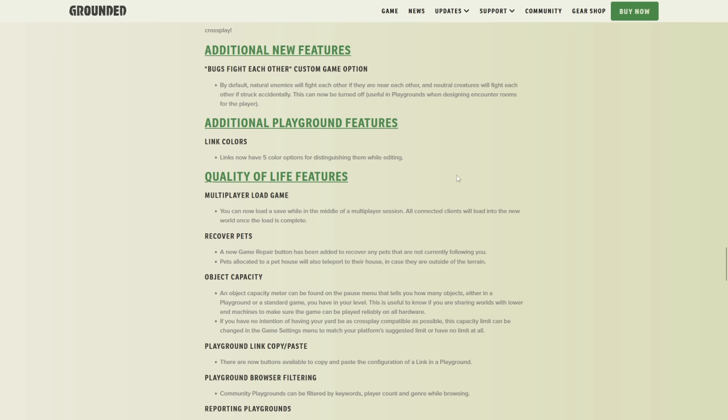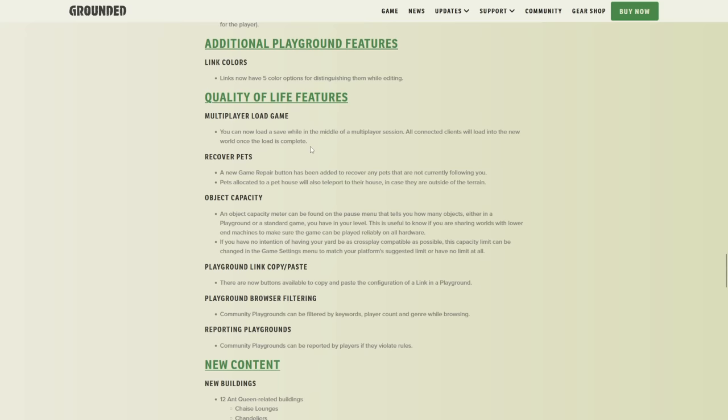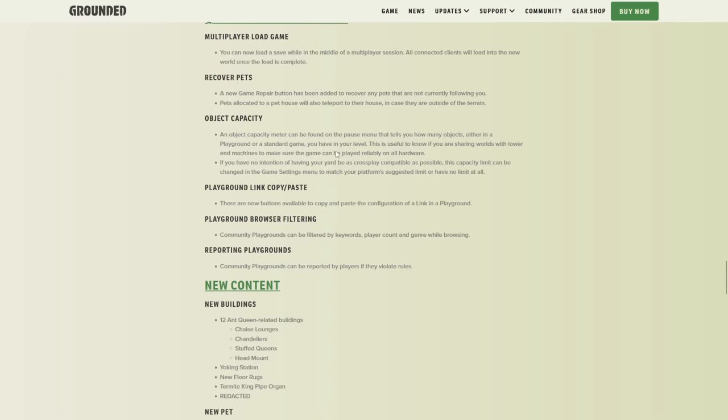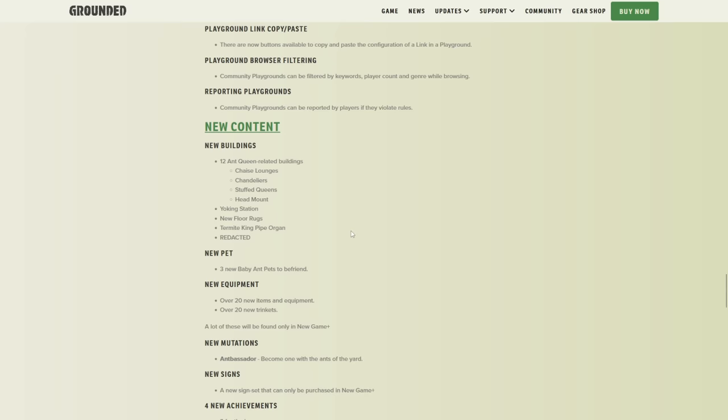Link colors — there are now five color options. Quality of life features: Multiplayer load — you can now load a save while in the middle of a multiplayer session; all connected clients will load into the new world once complete. Recover pets — a new game repair option has been added to recover any pets not currently following you; pets allocated to a pet house will also teleport to their house if outside of terrain. There's also a lot of playground stuff which I'm just going to skip — I'll leave a link to the patch notes in the description.